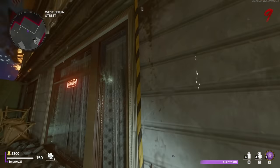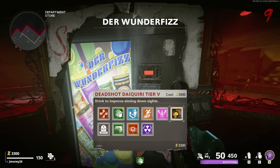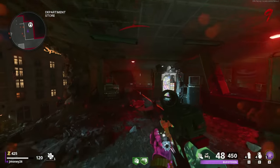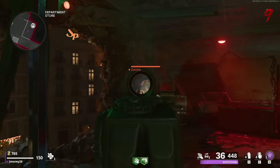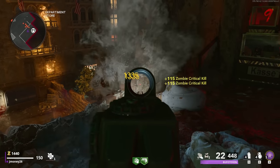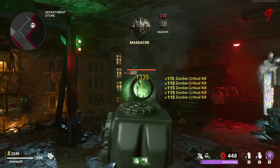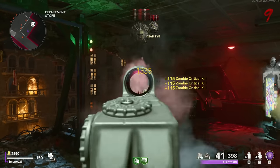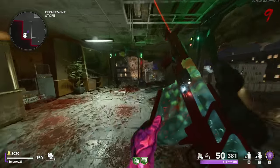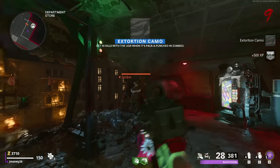Let's get speed cola so we can reload faster and get our field upgrade faster, and mule kick so we can keep having ammo at our disposal. At least now we can get a little retribution for last time and not go down as much. Maybe we'll actually be able to turn on the rampage inducer. This map gets kind of scary with a rampage inducer because disciples are annoying as hell — you're not going to get a crit on them. Panzers light you on fire and hit you stupid hard, and once you hit round 25, Mangler starts showing up.